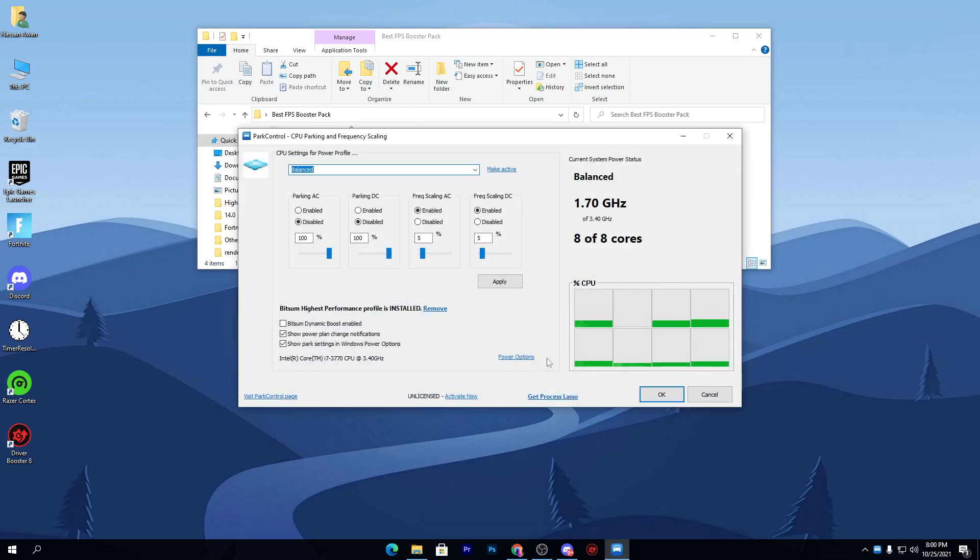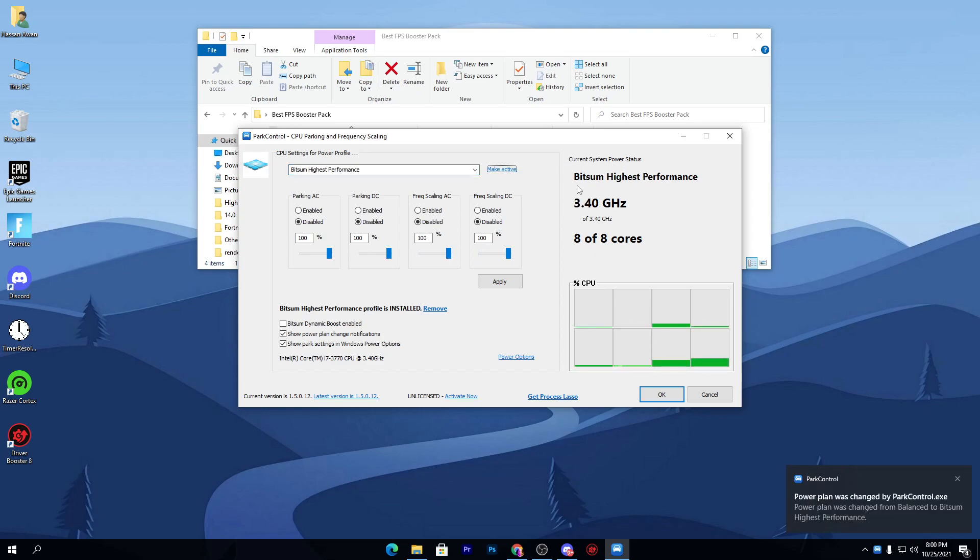Once installed, it will give you this interface. Click on the expand or drop-down menu and select 'Bitsum Highest Performance' from the power plan settings. Once you click it, click the 'Make Active' button. This will automatically change your power plan to Bitsum Highest Performance from the default Windows power plan, and will apply all the related settings automatically.